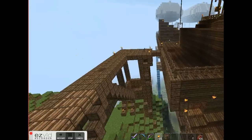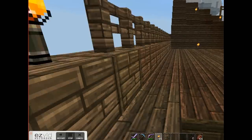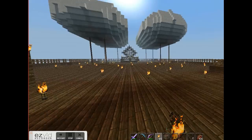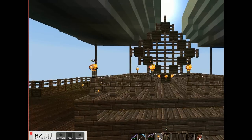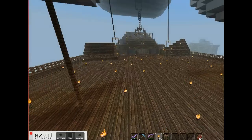I'll give you a tour of the ship. We'll go ahead and land on the dock here. Up here, this is supposed to be a steering wheel. It came out pretty rough — I don't really like it — but that's supposed to be the steering wheel for the ship.